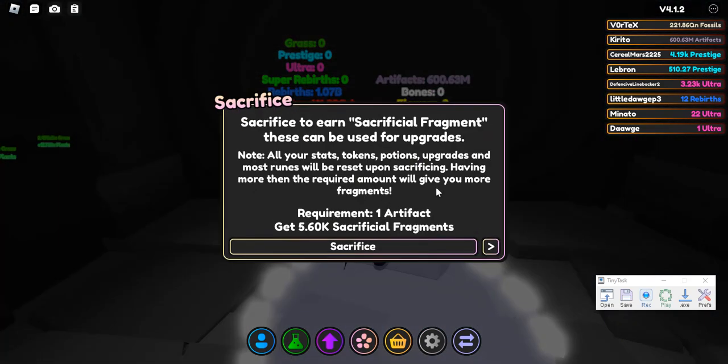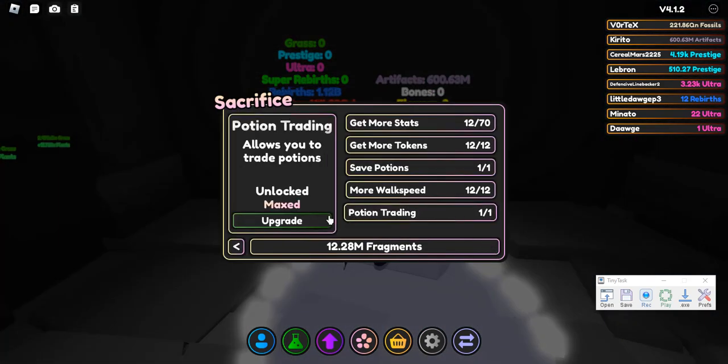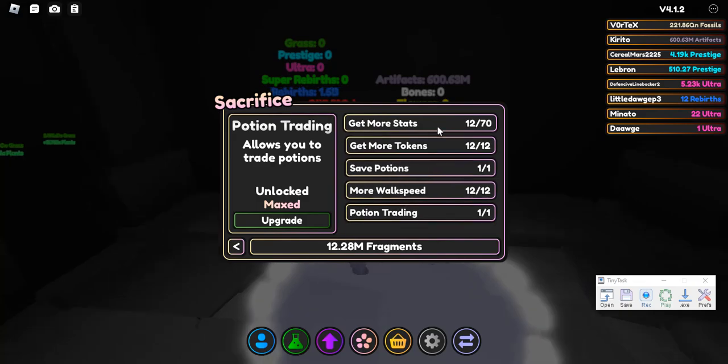A little tip: you can buy potion trading for a thousand fragments and you keep it after reincarnation. That means you can farm up fragment potions at the beach and then use them to sacrifice — trading all your good potions to another account that has potion trading unlocked, or to a friend. Other than that, all of these get reset on reincarnation.